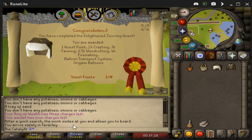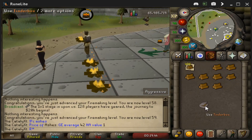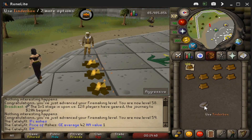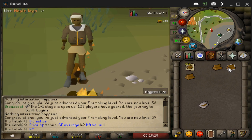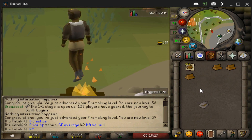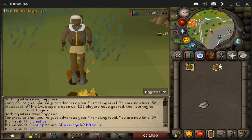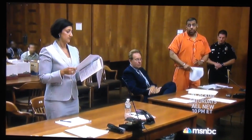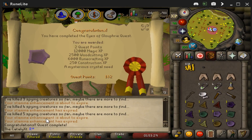Enlightened Journey is complete. For Monkey Madness 2, I need to open the Grand Tree destination from Enlightened Journey, which requires 65 agility. I already got 55 to 59, so just one more level to 60 — and just like that, 65 agility done! Let's move on to Monkey Madness 2.